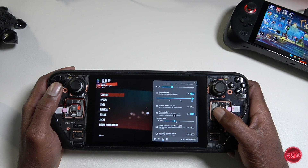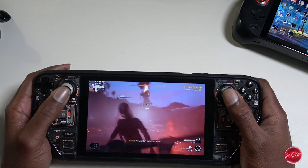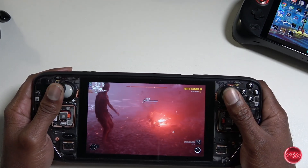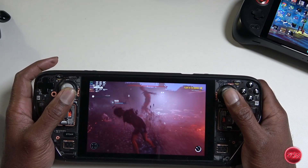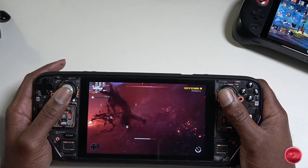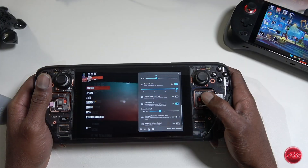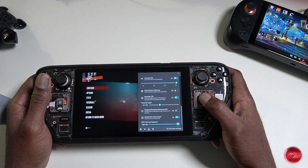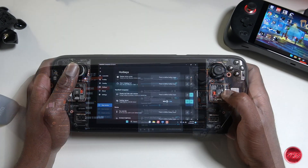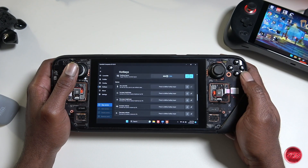Rather than guessing what your TDP should be to hit 60 or 40 FPS, you can set your desired frame rate target and allow Handheld Companion to dynamically adjust the TDP to maintain it — which will ultimately result in better battery life. This is a feature not currently available in Armory Crate. We can also now fine-tune GPU clock speeds per profile, and volume and brightness controls have been added to the hotkeys section.